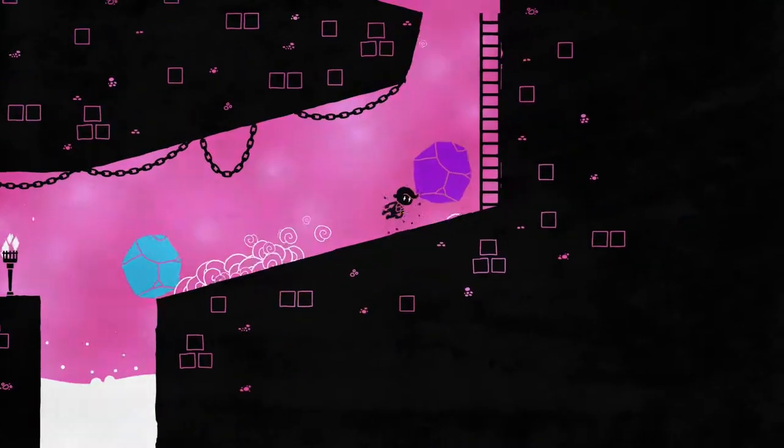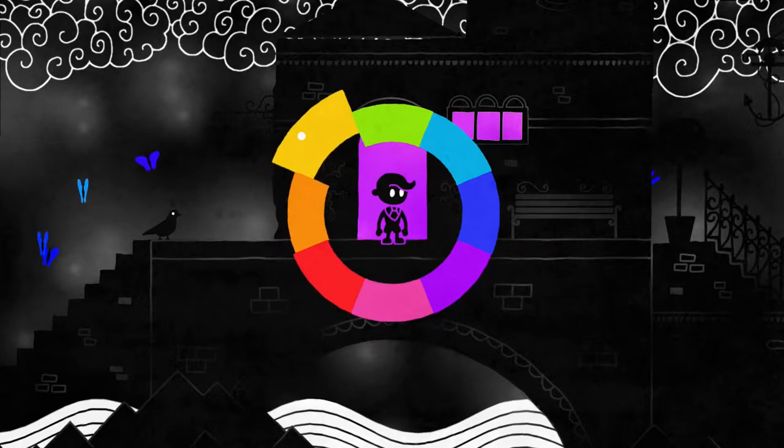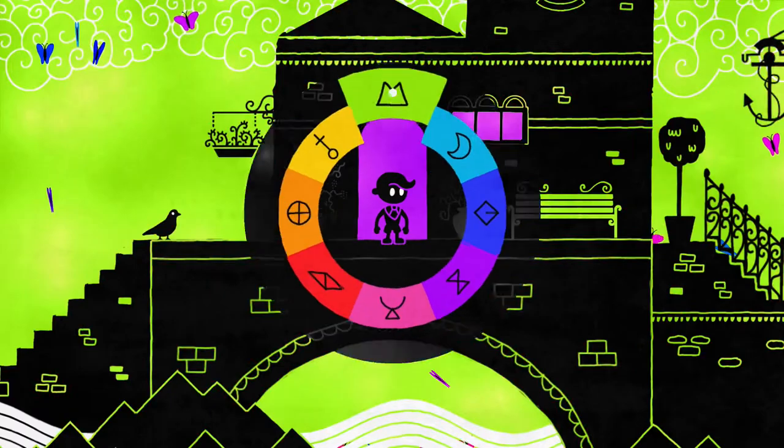I found it difficult to tell the difference between some of the colors, particularly the blues, pink and purple, and the yellow and orange. There is the option to turn the colorblind setting on, which allocates a shape to each color, and I found that really helpful.